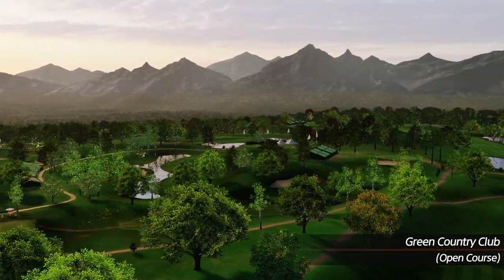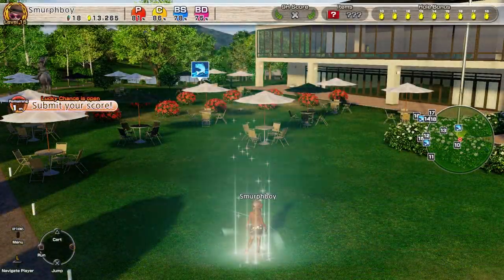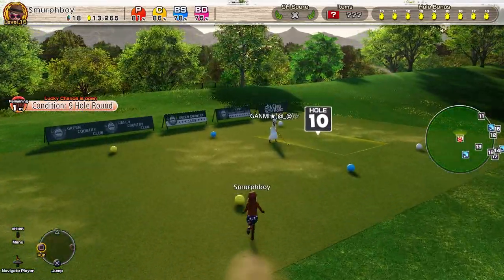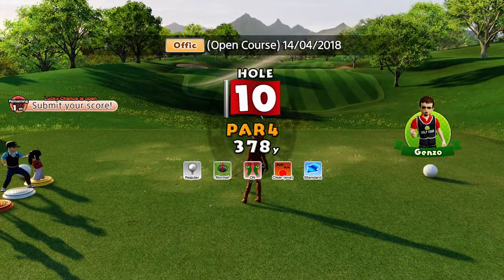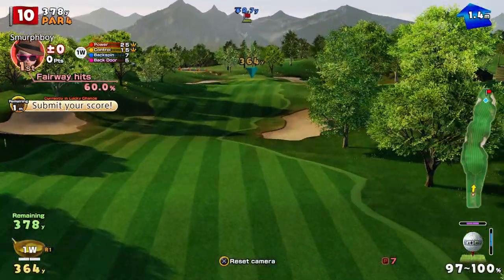Welcome back everybody, this is Everybody's Golf on PlayStation 4. Green Country Club today in the open course format. We're going to play the Inward 9 on regular tees and normal cups, because I've not actually set a score on this. We're going to be using the big clubs with regular wind and we'll see what we can do.